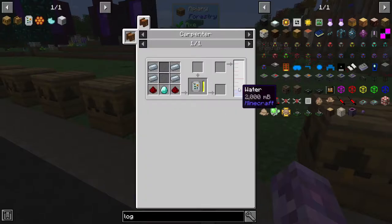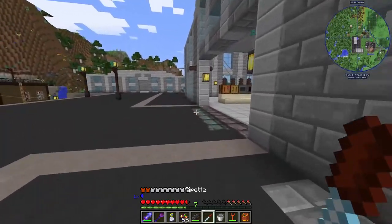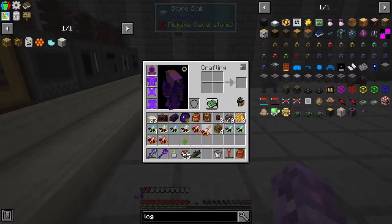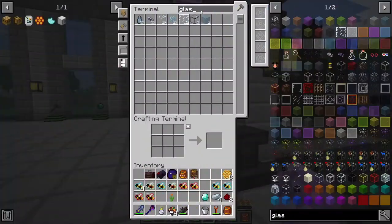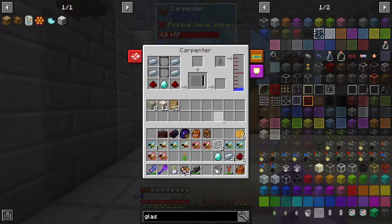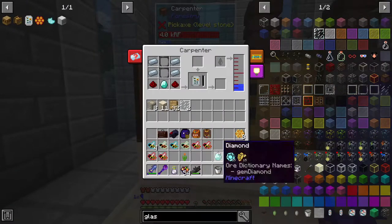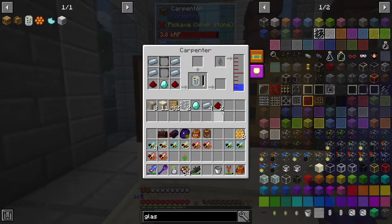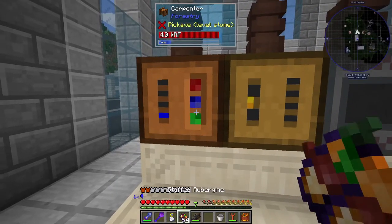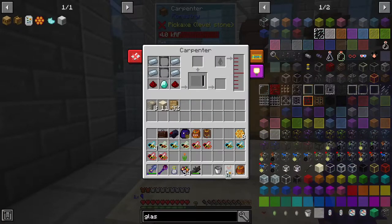The other thing I want to make is the portable analyzer. It's made in a carpenter, so we're going to need to get that seed oil out with our pipette. We need water and a couple of these components. What confused me the first time using the carpenter is you have to actually put the stuff in the bottom slot — it's a little different to how some other machines operate. And hey, a portable analyzer!